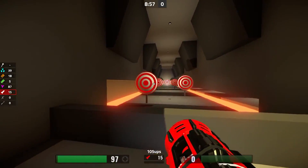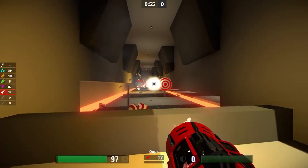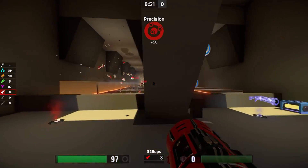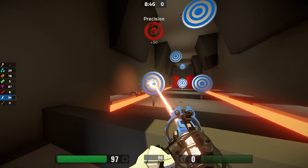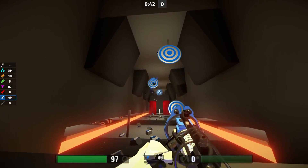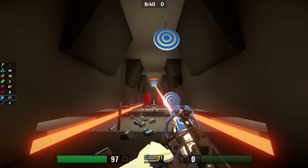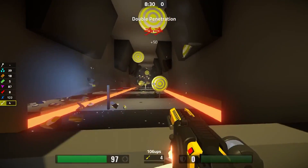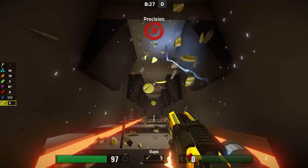Now onto the main weapons you want to be using, starting with the rocket launcher. It's the most versatile weapon and definitely the weapon you want to try to get your hands on after spawning. Next we have the ion cannon, which if you played Quake or any other arena shooters, it took its inspiration from the lightning gun. The last gun is the bolt rifle, which is this game's version of the railgun.